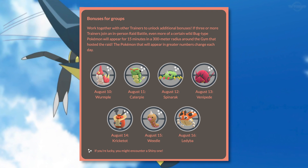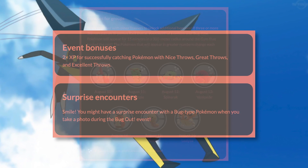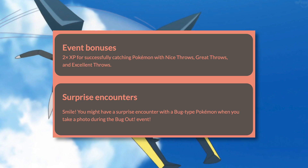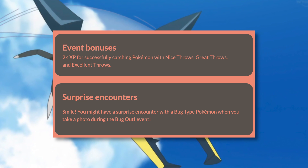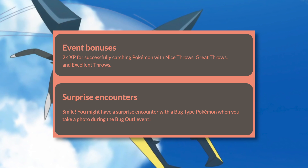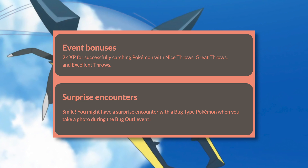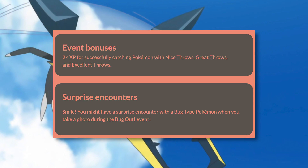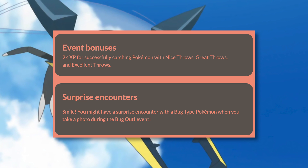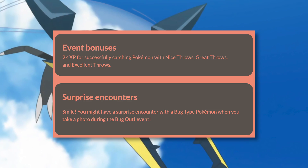This event is going to be key for people who are trying to level up their character. During this event, you can get two times the amount of experience from your nice throws, great throws, and excellent throws. If you're really good at excellent throws, this is going to be a key event to get as much XP as possible. Probably the best thing you could do is pop a Lucky Egg and farm as many Pokemon as possible — you'll get at least 4,000 experience per catch, which is just an insane amount.